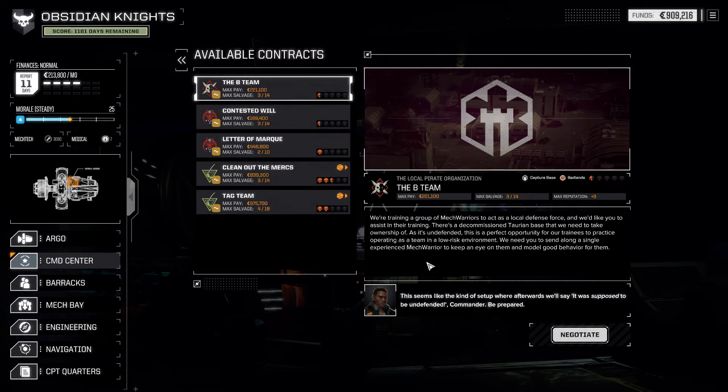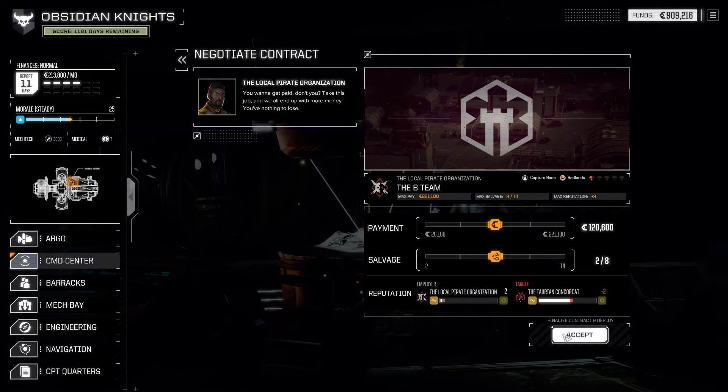It says here we're training a group of mech warriors to act as a local defense force. We'd like you to assist in their training. There's a decommissioned Turian base that we need to take ownership of as it's undefended — a perfect opportunity for our trainees to practice operating as a team in a low risk environment. We need to send along a single experienced mech warrior. We get two salvage picks out of this and it does raise our pirate reputation very slightly, which may give us missions later if we ever come back to this area.